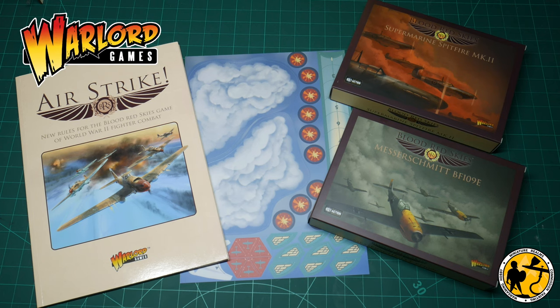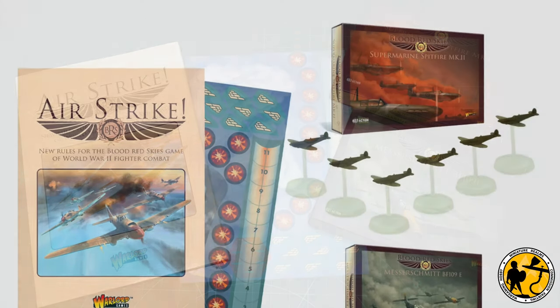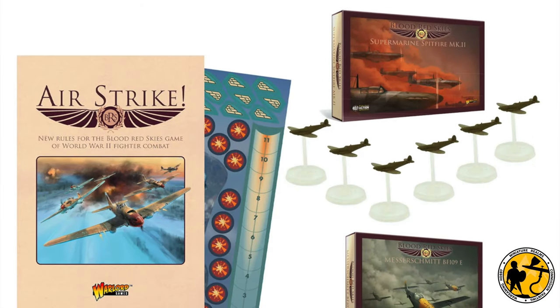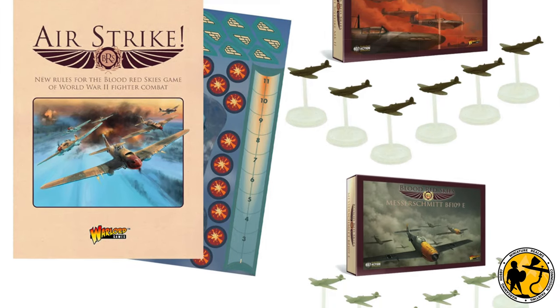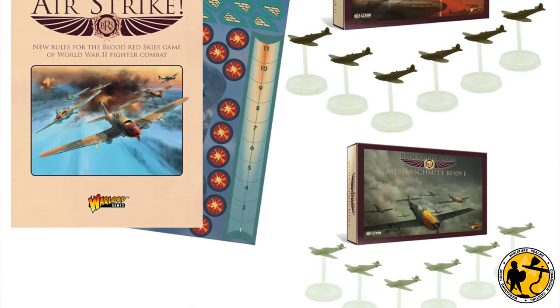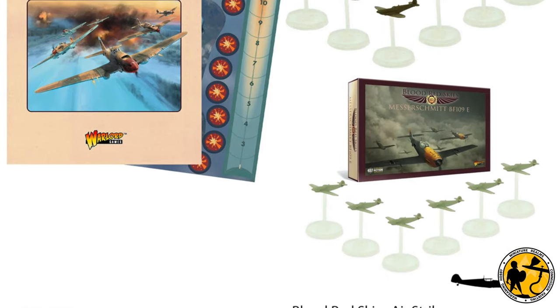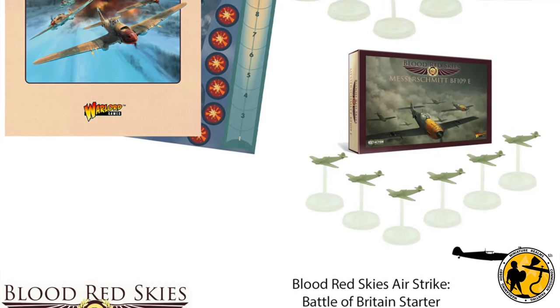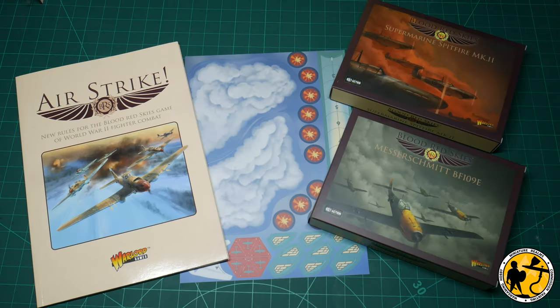It's something I've had my eye on for a little while, but I was waiting for the right time to pick it up. This starter set included the Airstrike booklet and two sets of planes — some Spitfire Mark IIs and some BF-109s — sold as a sort of Battle of Britain starter set, where the current starter box itself is Pacific-based. It was fantastically reduced, from £81 down to £25 in the sale just before Christmas.